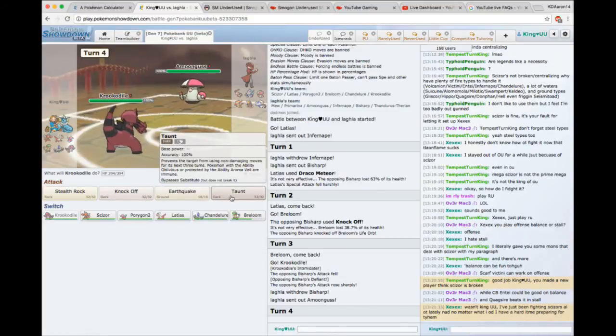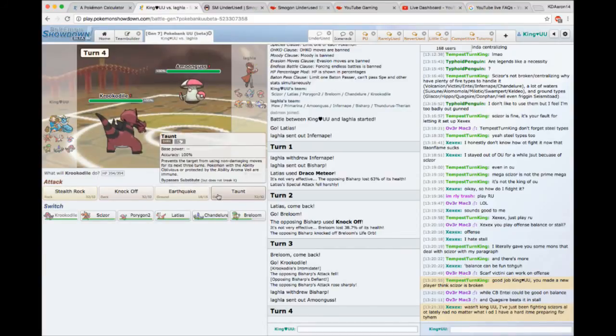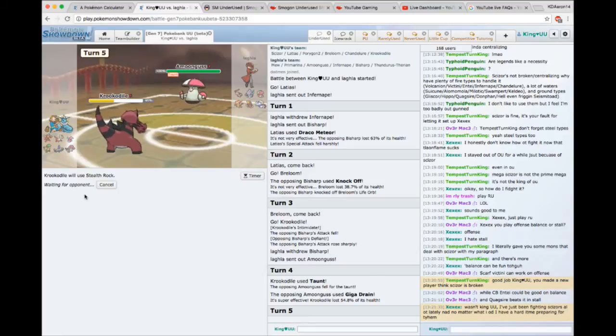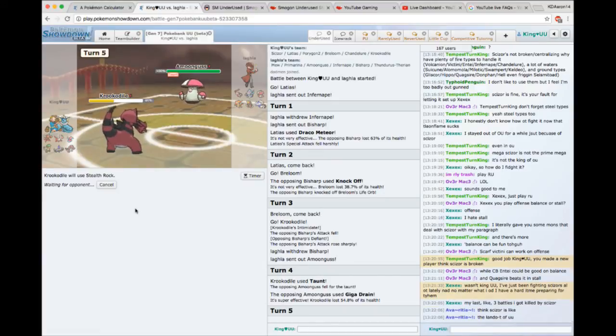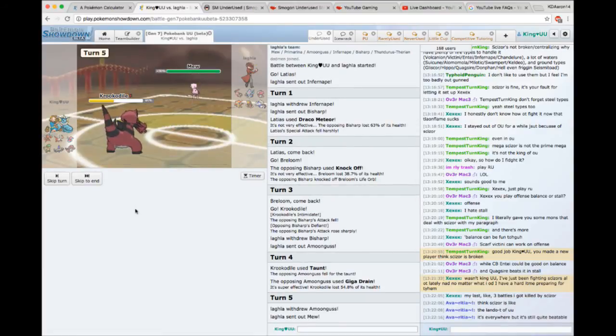I'm anticipating either a Spore or Giga Drain. Not a very ideal situation for me to be in — I don't know if Taunt is the right choice because he can just hard switch again anticipating Taunt. But we'll go for it and see what happens. There's the Giga — a good choice by him. I'm going to go for Stealth Rock for the first time, just to make sure it gets set. Because we needed Rocks — Rocks always help in a situation where you need passive damage. Capitalizing on double switches when Rocks are out is a wonderful way of using them to your advantage.